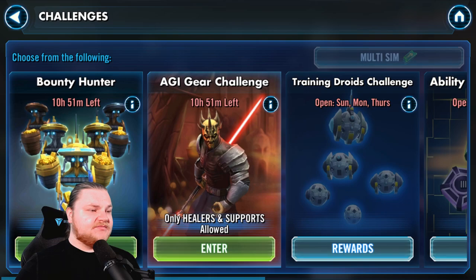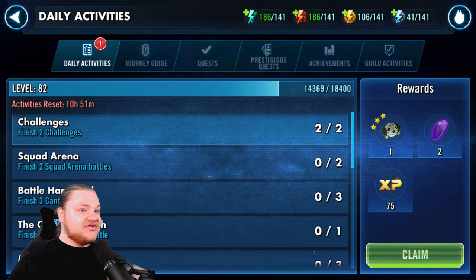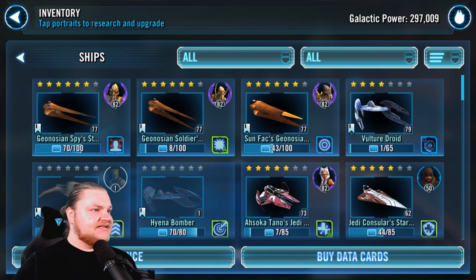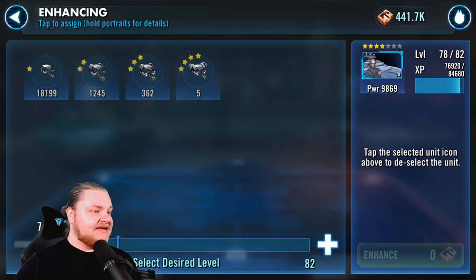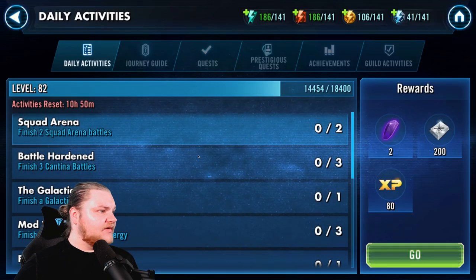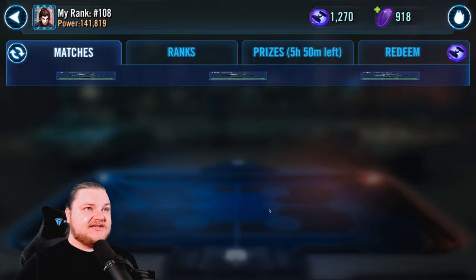Let's do the quick things real quick to get us there. Challenges — clicking like a madman here. Eventually we'll get to the point where we're three-starring the next tier of challenges, but not super worried about that right now. This is an easy one. Pick a ship — let's do capital ship. Oh, we got some stuff to spend down here — perfect. Squad Arena, we'll get to that.